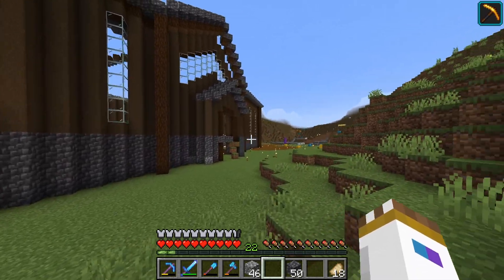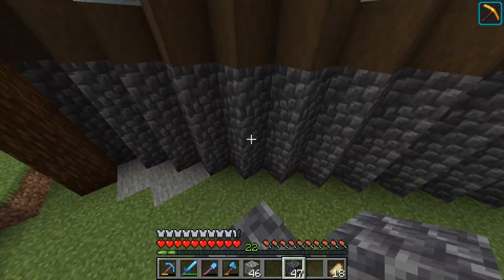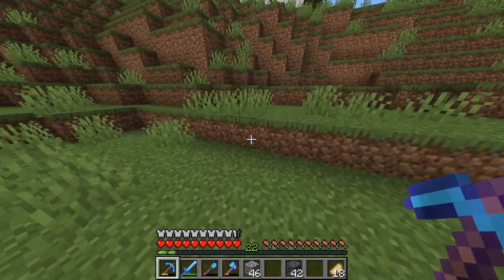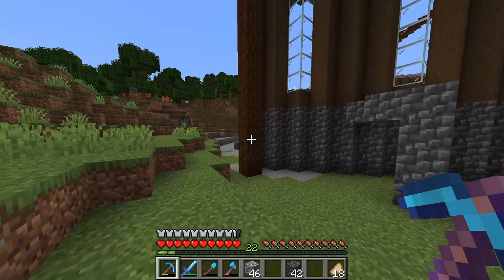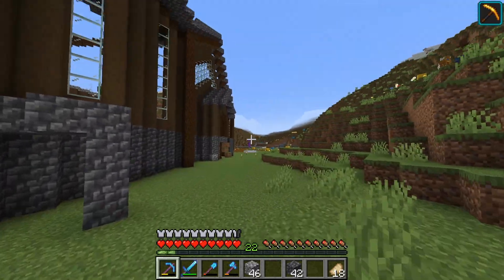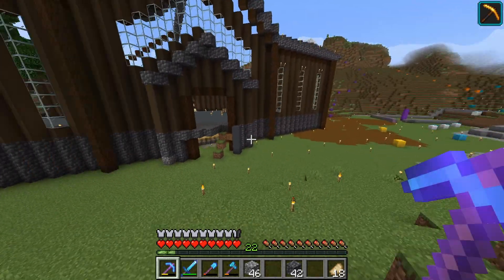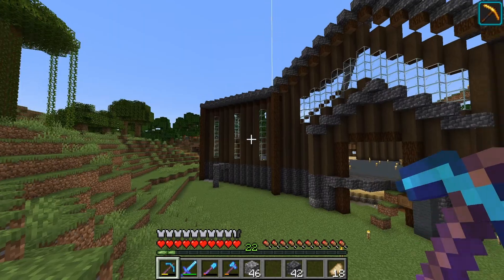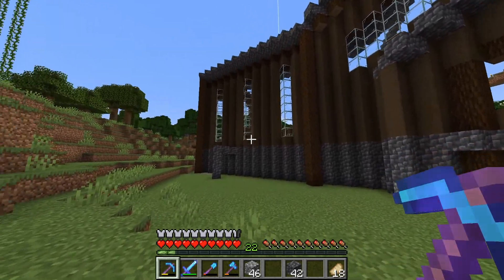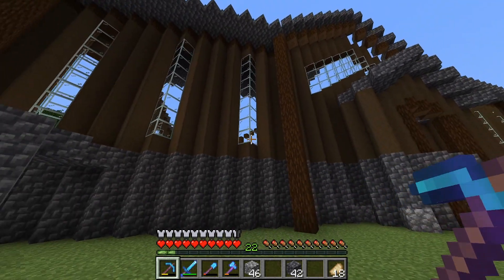I said earlier that I want to put a huge front porch on the bottom part. This level right here is where people will be walking, and it's going to extend out about seven or eight blocks, probably right about here. It'll also have steps and ramps for people to go up and down. Also the windows — they originally only extended up about three blocks and I decided to change that so now they go all the way up to the roof.